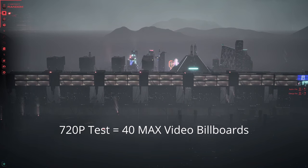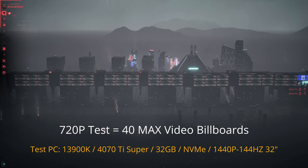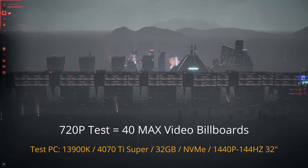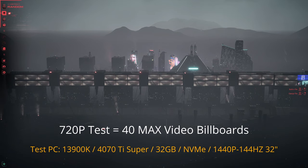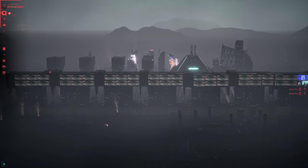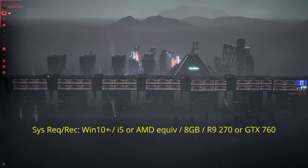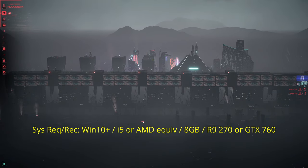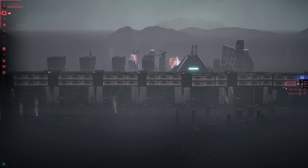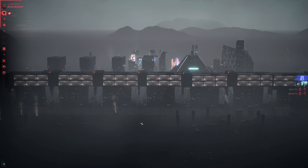I was able to get 40 at 720p. I'll put the specs in the description, but I have a 13900K processor, a 4070 Ti Super with 32GB RAM, an NVMe drive, running at 1440p 144Hz on a 32-inch monitor. If your specs are lower, I haven't tested that yet — I've reached out to a few people with closer to minimum or recommended specs to see if it makes a difference. At 720p, when I tried to add a 41st billboard, this cell and this pair just died — stopped functioning. So 40 is the max at 720p.